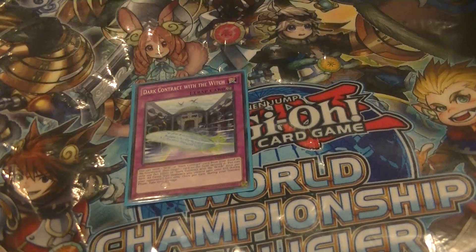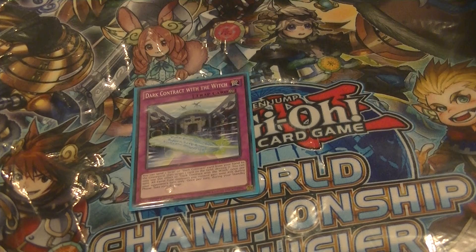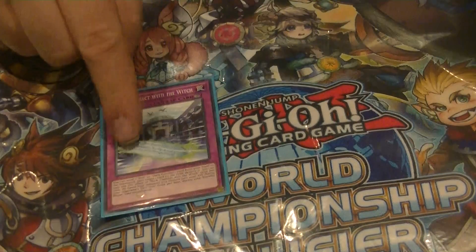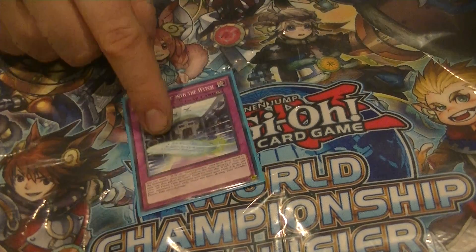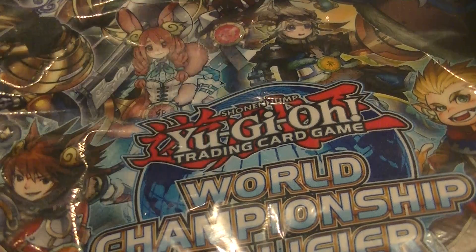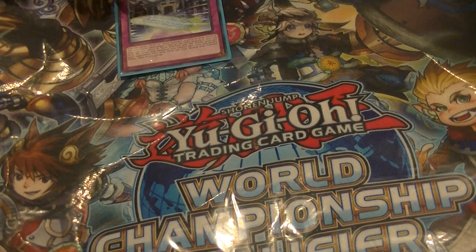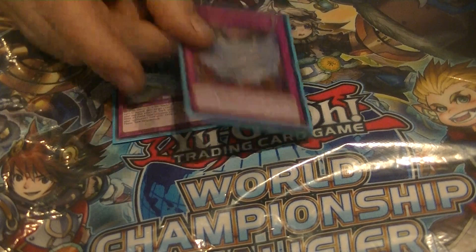For traps: playing Dark Contract with the Witch. Some DDD players don't play it, but I think it's necessary for the grind game. When you don't have an optimal hand, this card actually wins games. Alongside Orthros, it makes for two pops during your own turn and one pop during your opponent's turn. This also gives Vanity's Fiend an additional 1000 ATK boost in your opponent's turn — getting over 3400 that easily isn't easy for your opponent. Next to this card I'm playing three one-offs.